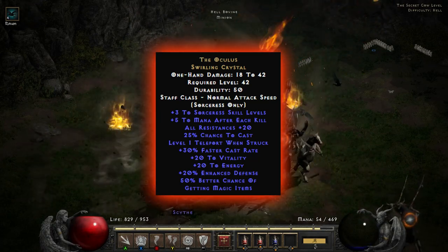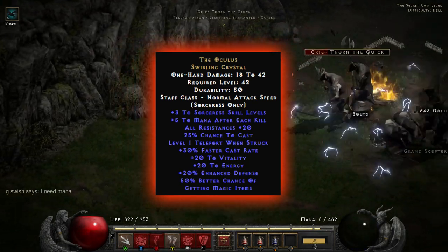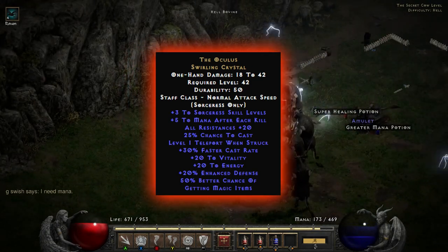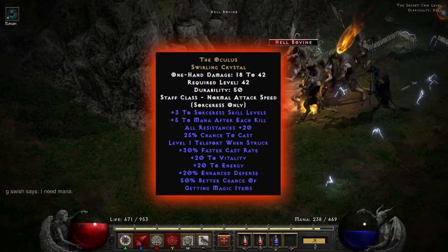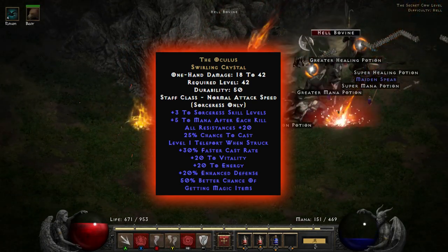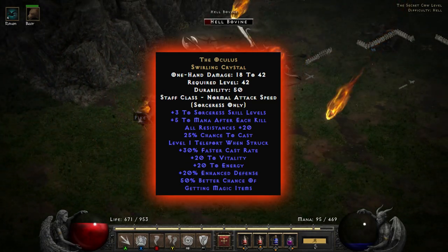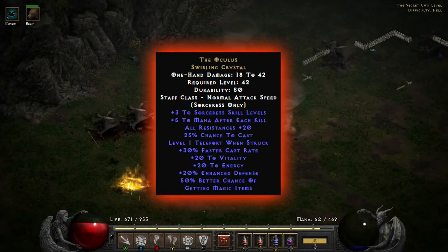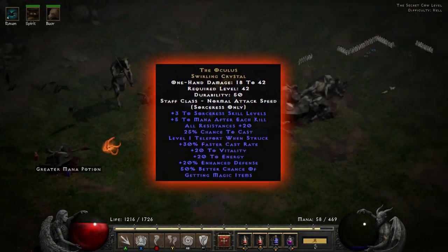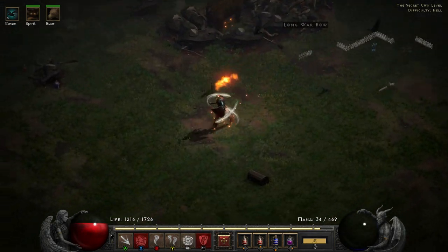All in all, the Oculus has every single thing you want. The only time people won't use it is if they don't like teleporting when struck — some love it because it gets them out of trouble, others hate it because they want to cast teleport themselves and don't want to randomly teleport when accidentally hit. But if you can put up with that, this one ticks every single box and, for a magic find item, has so many other great stats that it's just one of the best items in the game.